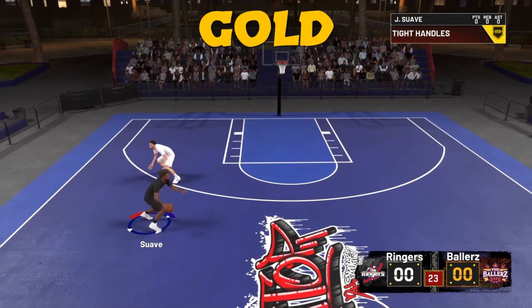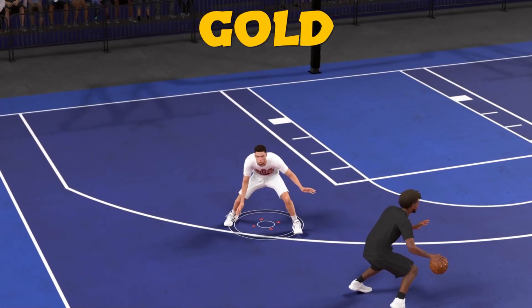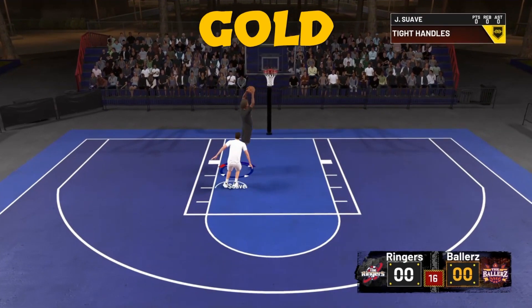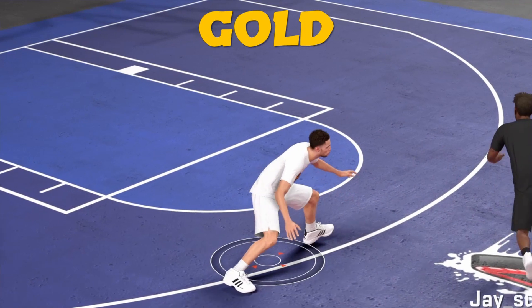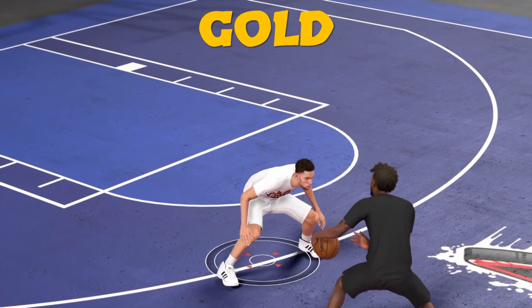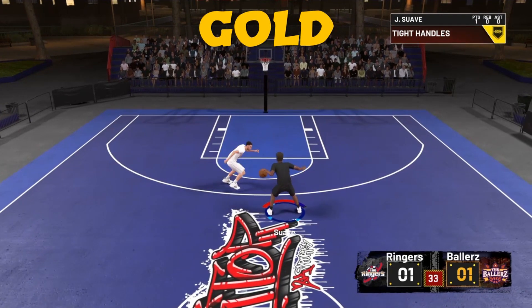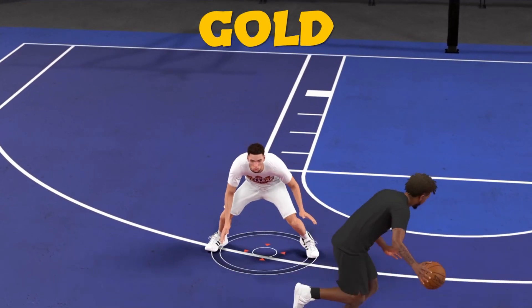It kind of works that way but off the dribble. It wasn't a huge stun, but it helps get you a little separation. It wasn't really a huge difference from bronze to no badge. When I tried it on silver, I definitely noticed a bigger increase when it came to dribble speeds and being able to combo dribble moves together.